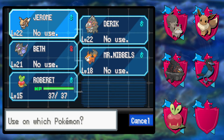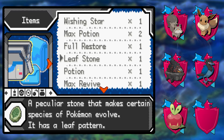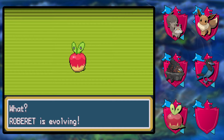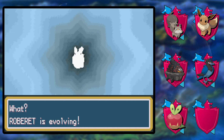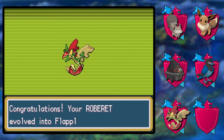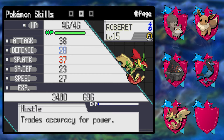This leafstone works on Robert. So I guess we might as well use it. I'm curious what we're going to get — I hope it's the offensive one. Even the defensive one doesn't bother me that much because we definitely need something more defensive on the team, especially with all the dynamax bullshit that's going to come up. But it seems like this is going to be Flapple, which is the more offensive of the two.